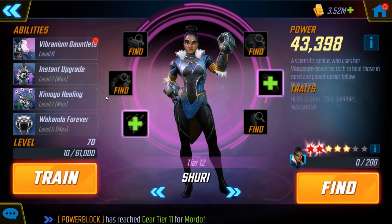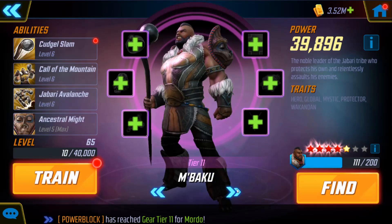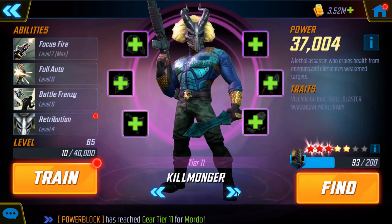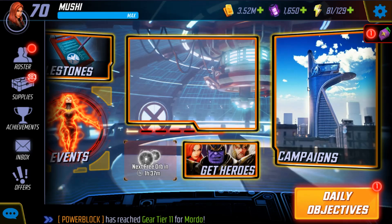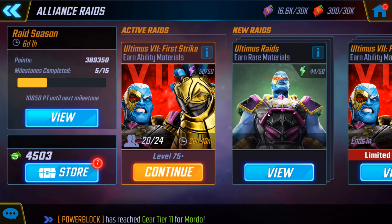Shuri has the special, ultimate, and passive at tier 4. M'Baku has his passive. Black Panther has his passive. Killmonger has his basic. And Okoye has her basic. We're going to see what they do and how much they can do.